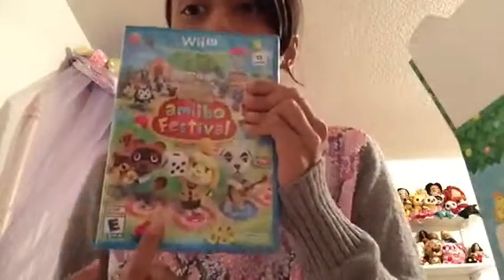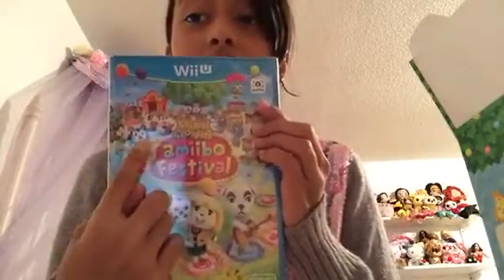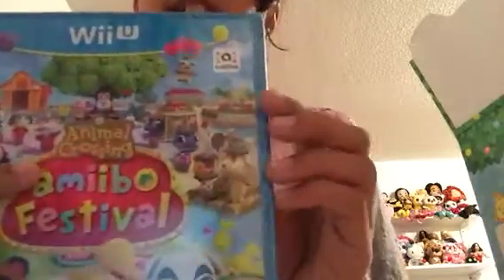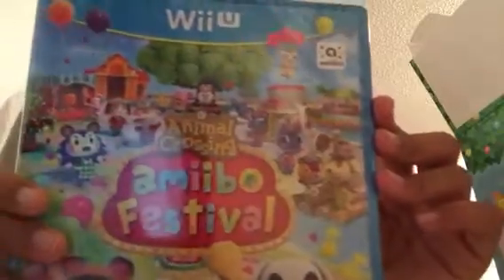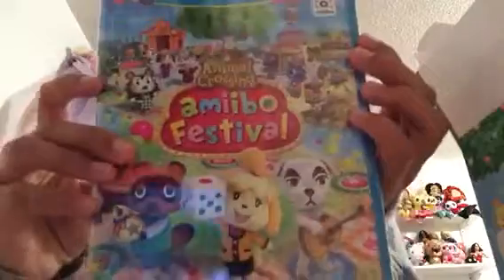Let's see what's inside the game. This is how it looks on the front with all the characters. I remember she was in the last version, and he was too — I remember a lot of faces from here. This looks really fun because it has balloons all over the place and everyone's happy. There's even a little pond!